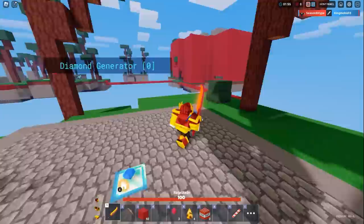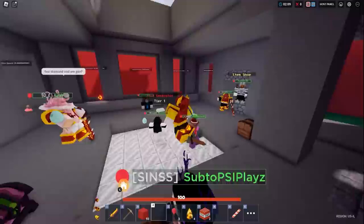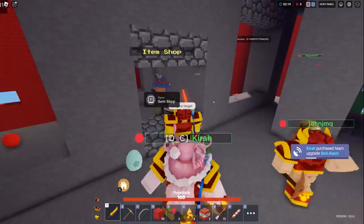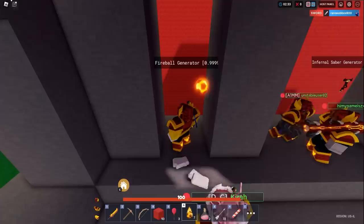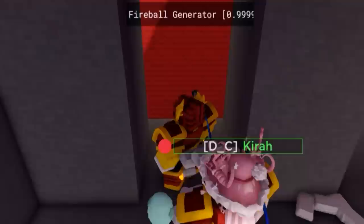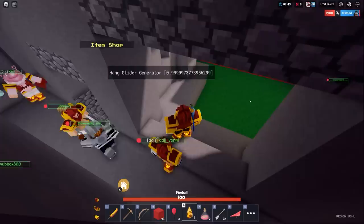Everybody has access to the red team's rageblades since they're technically red and orange. Let me know which colors you want me to do for new videos — like green versus purple or green versus yellow. We need to use the shop before we can't use it ever again. We definitely need some fireballs — those are going to be major. This is like the best generator here.